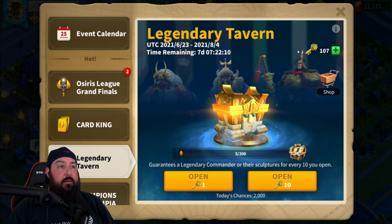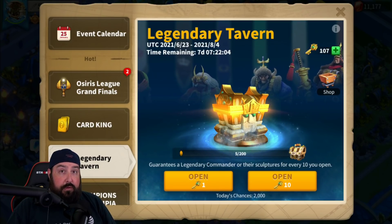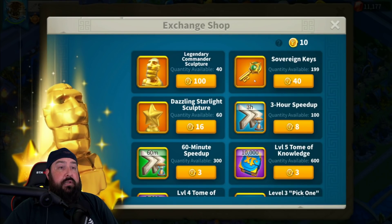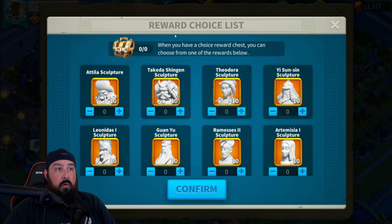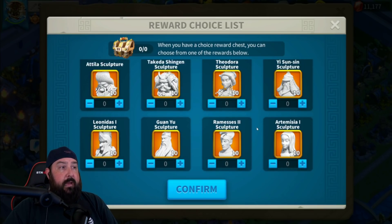The idea here is that you want to use the Legendary Tavern to unlock those MGE commanders so that you can have them, use your universal sculptures on them if you want, or just to have them so you can summon the Writer of History bundle. If you go into the shop, you have options to use coins there too, but really what you're looking for is the reward choice list — and the majority of these are MGE-based commanders.